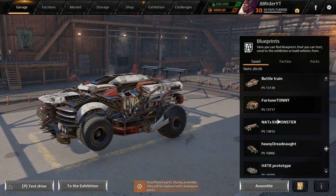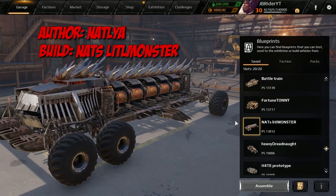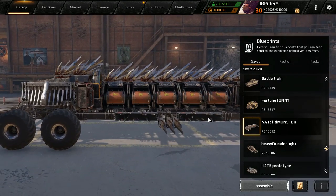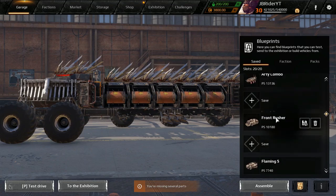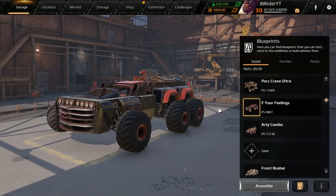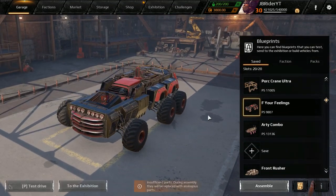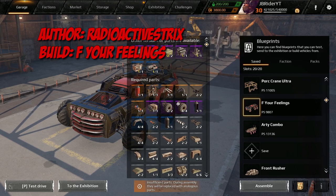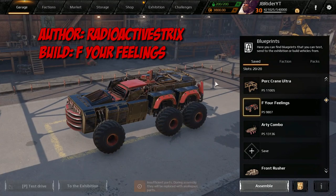Next up, we have a fun little vehicle I wanted to try out. Looks like it's going to be a lot of fun — do some drive-by pork action. After that, we're going to check out a build that was requested. A guy sent me an email about it. It's a Grenadier drone build and we're going to have some fun with that.